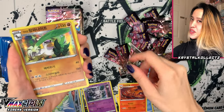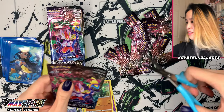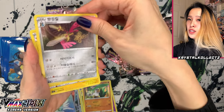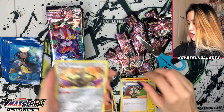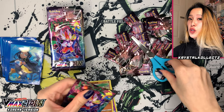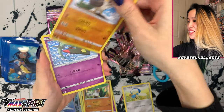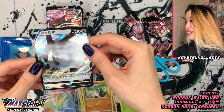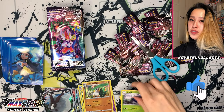Arrokuda, Ninetales, and Galarian Sirfetch'd — also from Shiny Star V. I'm sure we've all seen that card a billion times by now. But I do love this pack art. If you're a fan of the Galar starters, this is definitely a fun set to open because you never know what you get. Got lucky today with Cinderace VMAX hyper rare. Milo and Aegislash. Hope you guys are excited for Rengeki Ichigeki — we'll definitely be opening that shortly. We got double — not the Champion's Path double. This is also very different from the artwork in Shiny Star V.